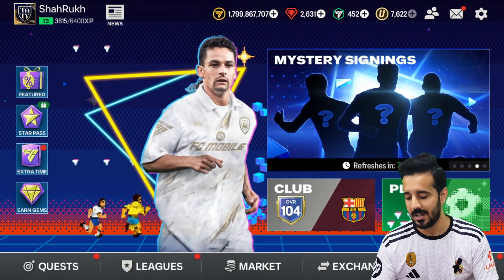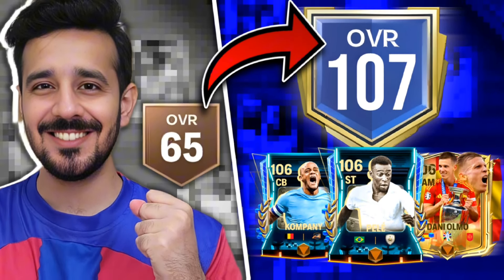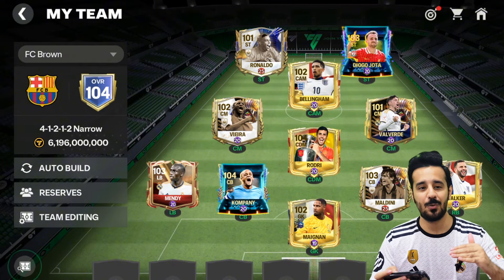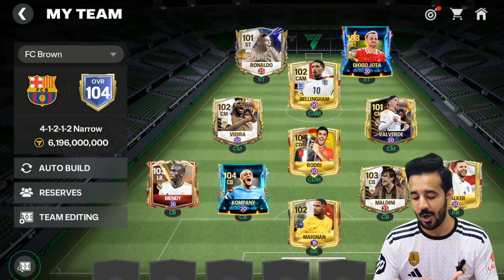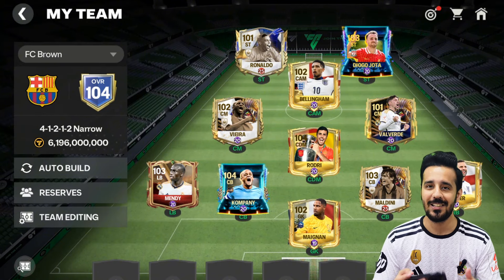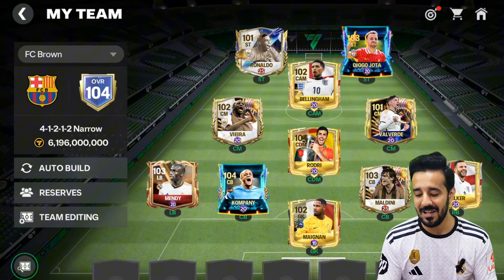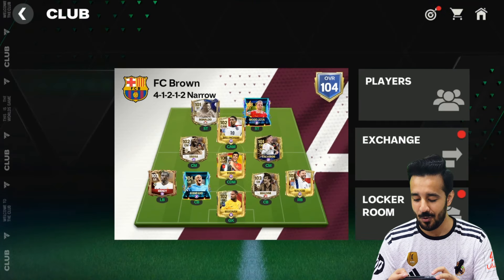First of all, let me talk about my squad. A few days ago I did a squad upgrade and upgraded to 105 OVR. I had tradable players whose prices were around 500 to 600 million, but now I sold them. I downgraded to 104 OVR and it's still one of the best untradable squads. Normally a squad downgrade would put you at 100 or 101, but I still have 104 OVR.